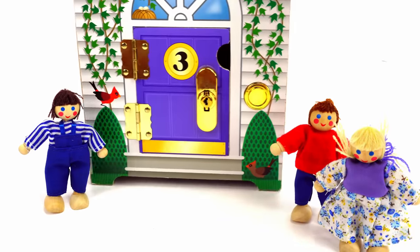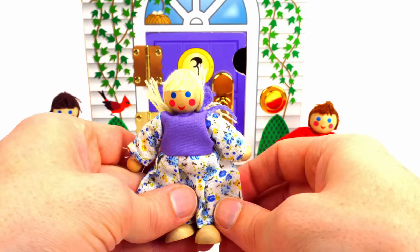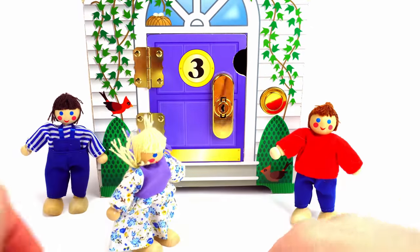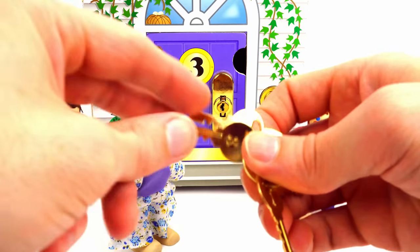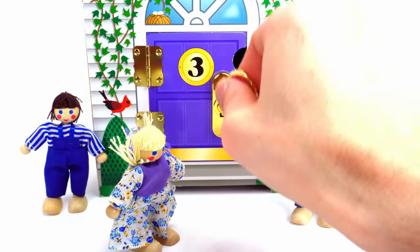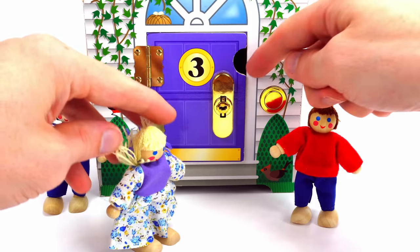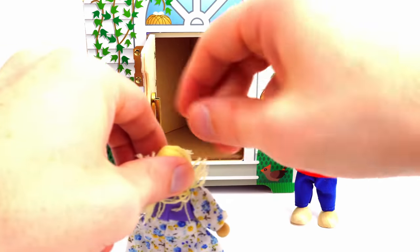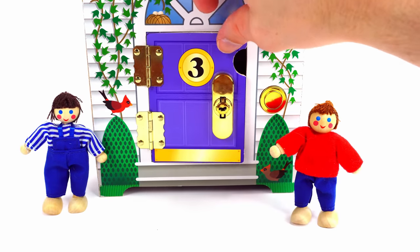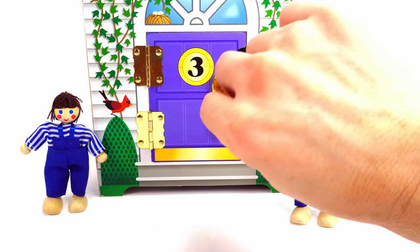Now for the purple number three. Who lives behind this door? It's Sarah. Sarah lives behind the purple number three. Let's unlock the door for her. We need the number three key. Here you go, Sarah. We had fun playing. Lock the door back.